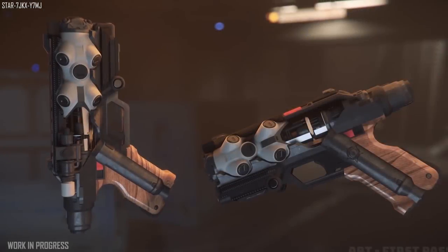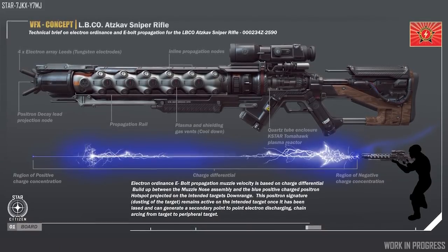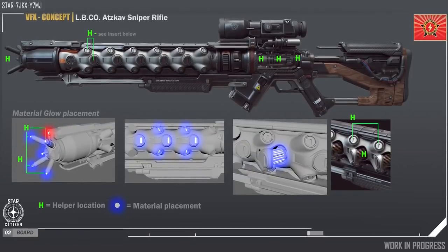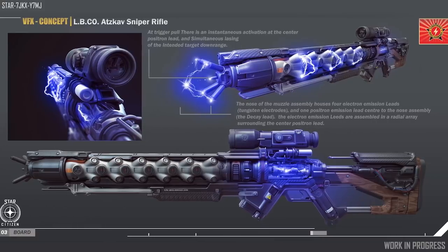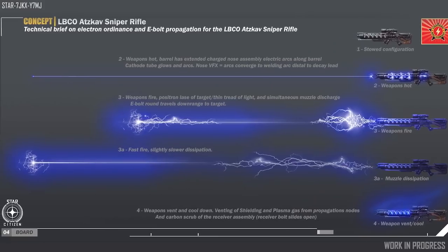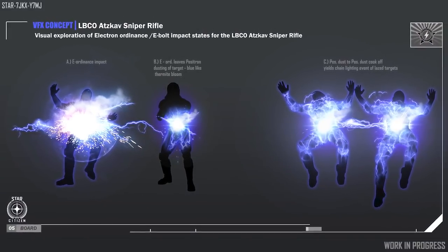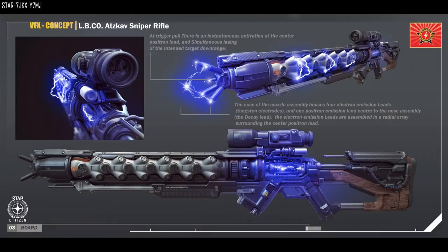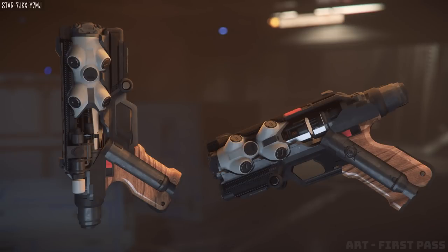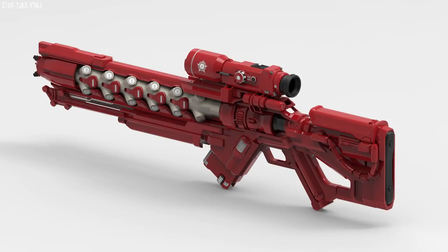In 4.0, the only changes are in weapons. The Lightning Bolt Company Adscav Electron Sniper Rifle is at 19% complete — 5 out of 27 tasks done, with 22 to go. We did see some images of the actual look of this weapon as well as visual effects when fired. Also, the Yubarev Electron Pistol from the same manufacturer is at 27% complete — 7 out of 26 done, so 19 remain. It's an interesting visual direction nonetheless — do let me know your opinion on these weapons.